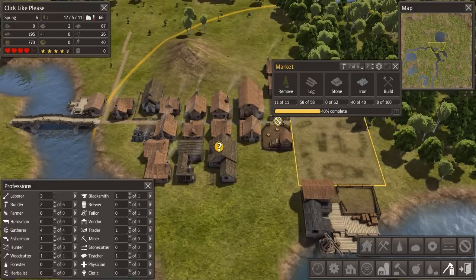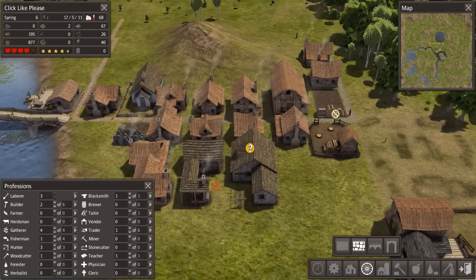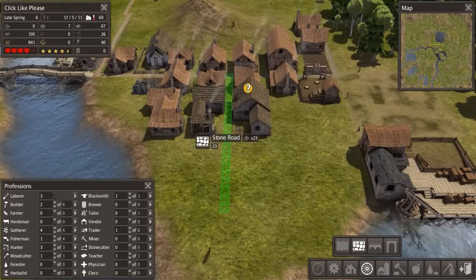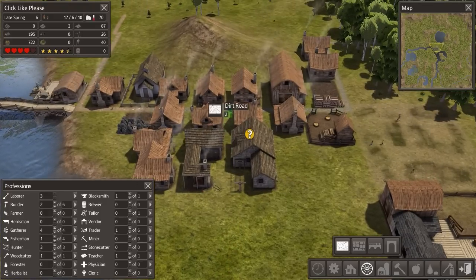I think what I'm going to do is build a cross street instead. I was going to build it here, but that's probably a bad place. I'll build a cross street here - I probably don't want to make that one stone, so we're going to build a dirt road cross street.